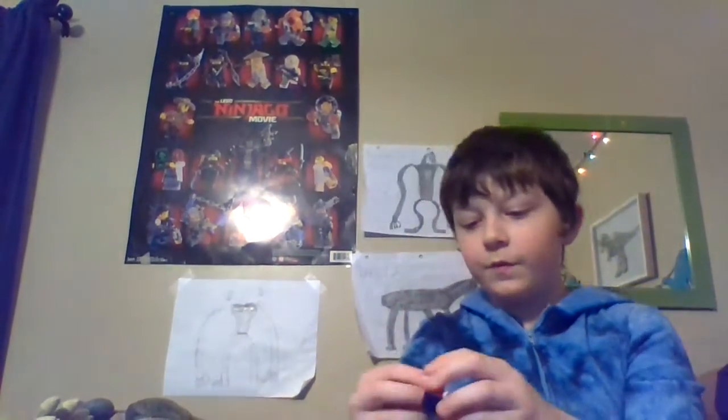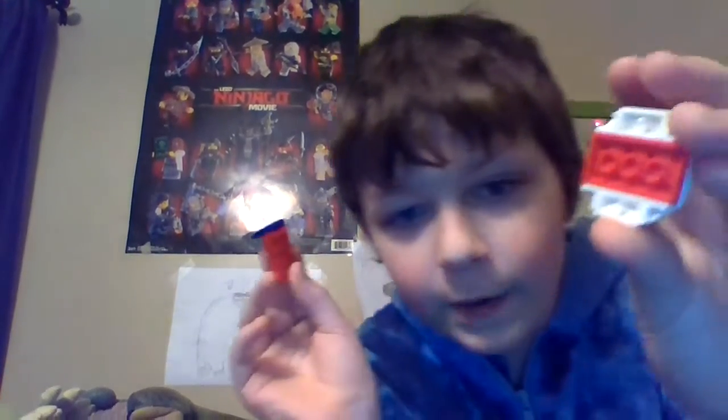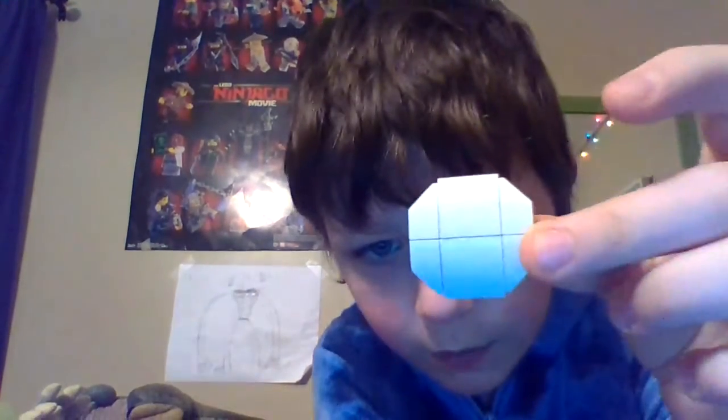Grab this piece and attach it there. If you're wondering what this back empty part is, you're going to fill it in using two of these stacked on top of each other with dark blue one by two slopes, a two by four with a white piece, and make sure they're all inverted like that. Then attach it like that, grab your torso, and that's that.